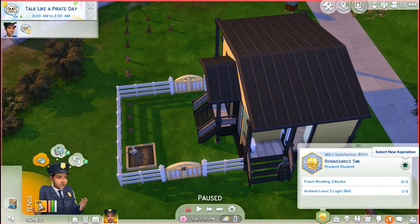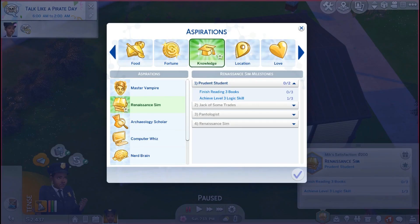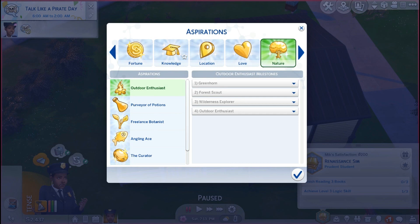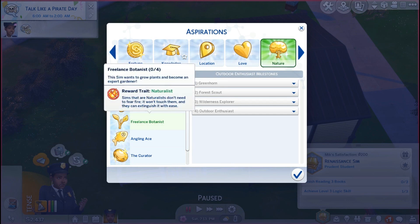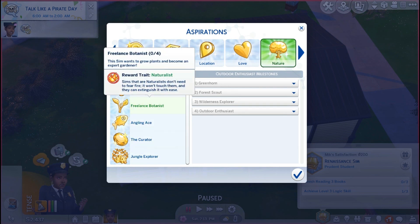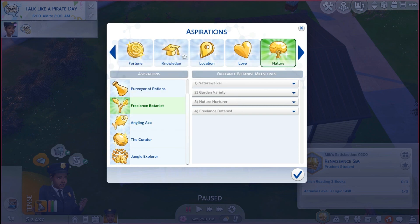I'm going to use the suggestion from L. Silas, who recommended that while I'm working on certain skills to switch my aspiration. I'm pretty sure there is a nature aspiration and it says Freelance Botanist — it's probably going to be the closest to what we need and the closest to what's going to help with the gardening. So I'm switching it to Botanist.